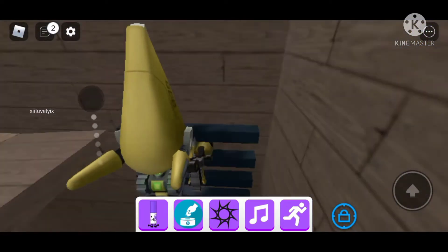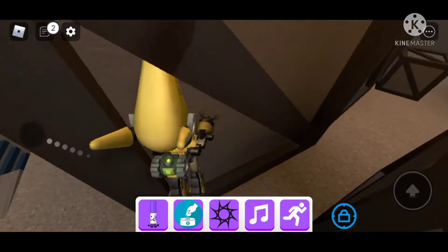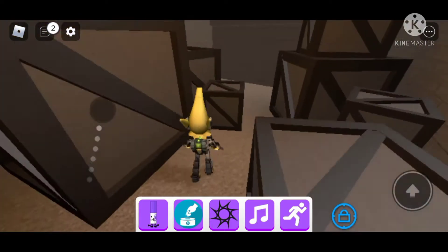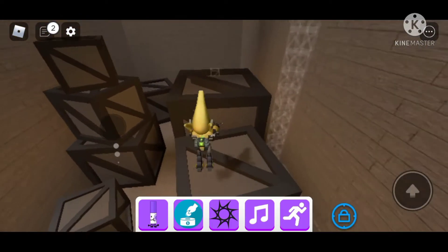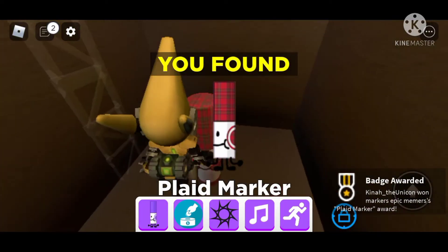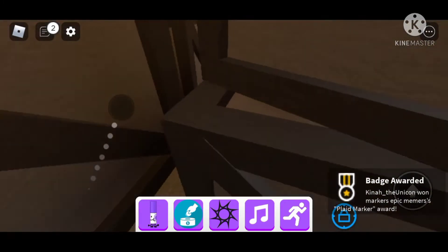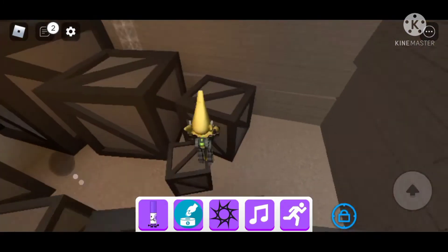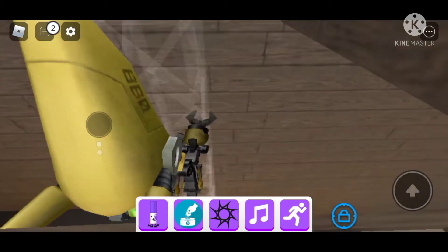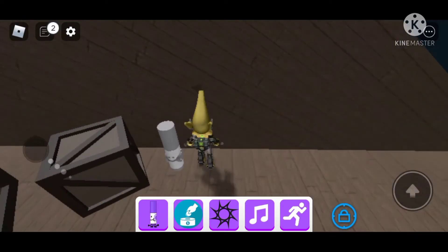Next — I literally forgot what this marker was called — but you have to climb up these boxes and then you see this invisible ladder, and you get the played marker. Then you get the gray marker when you climb over this little ladder.